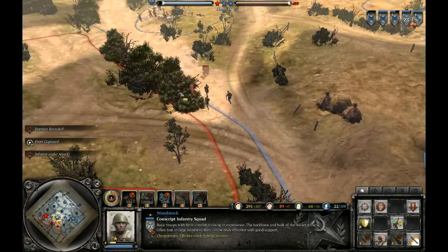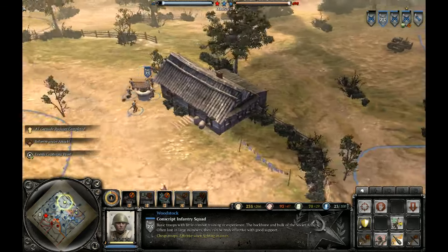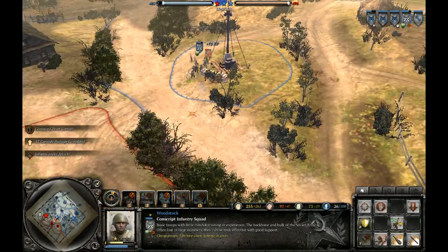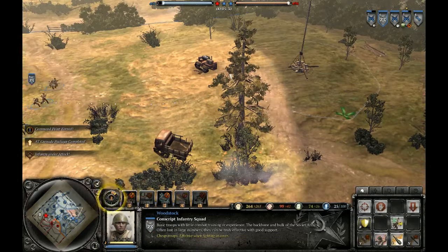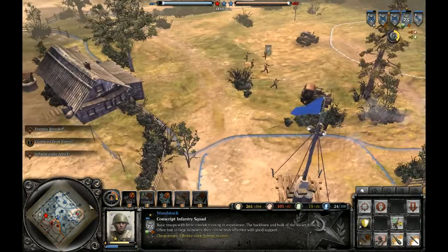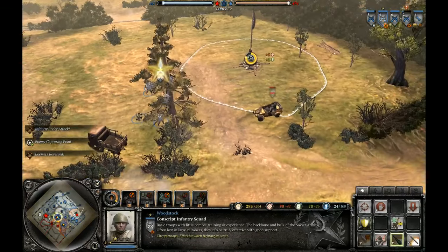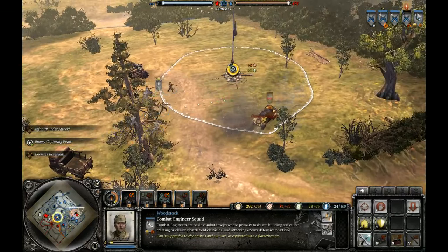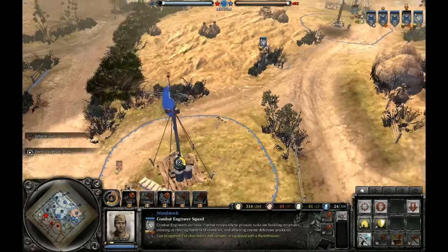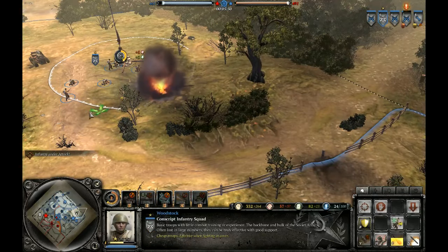I'm going for AT Grenades and I'll go Tier 2 into Tier 3 as soon as possible. Storm Pioneers! He's trying to use his Cube Wagon to cap, but I'll cut him off with my own infantry who now have AT Grenades. Need to run away as quickly as possible — the Cube Wagon is going to die. Minesweeper Engineers — much more important right now that I get the minesweepers out, just for safety in case of mines.